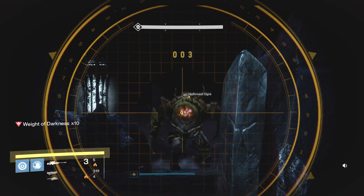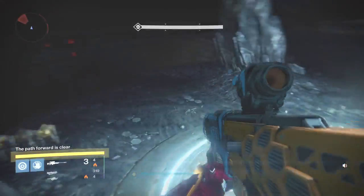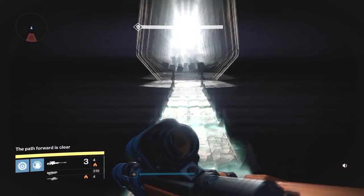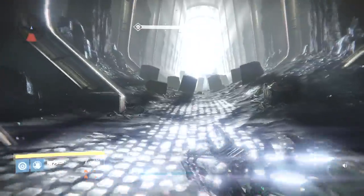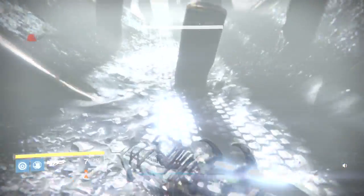That Ogre is getting close. Once we kill him, we might spawn some more enemies in. But there we go — that spawned the bridge. It's a little bit of a cheese on the Warlock, but that's really the only safe way to do it. Because if you hang out in the middle like we did with the Hunter — since we were able to go invisible — there's really no way to stay safe with the Warlock. You've got that Weight of Darkness up to ten so you can barely move. So the best way is to hang out on that rock. Run into the light, collect your rewards — Warlock is complete.